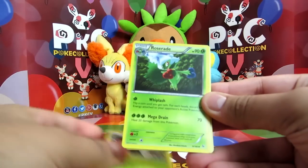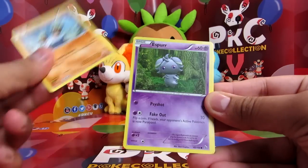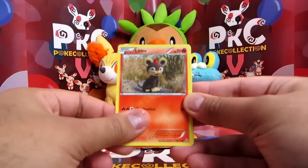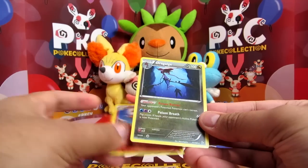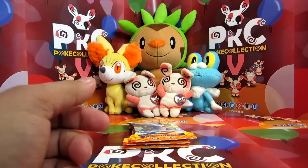Okay so we have Metapod, Roserade, Pokémon Center Lady, Binacle, Espurr, Goomy, Litleo, Sentret, a Rapidash Reverse — which is uncommon actually — and a Doduo. I always get confused with Rapidash; it looks like it would be rare but it's not.